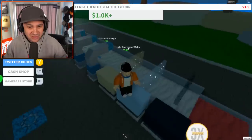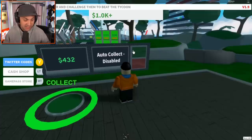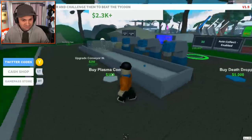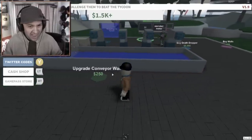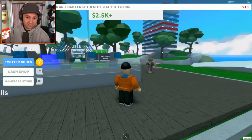I've enabled auto collect of money — I'll turn it on so it'll just directly deposit into my pockets. So let's build a plasma conveyor? A death conveyor? Look at this guy's skyscraper — he's got 12 stories. Child's play. We're gonna destroy that record. Hopefully.